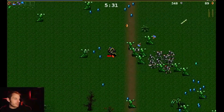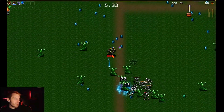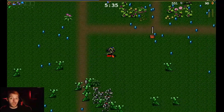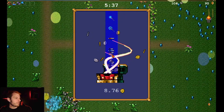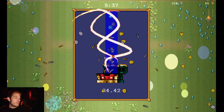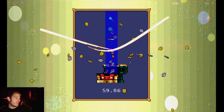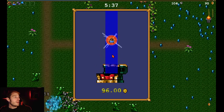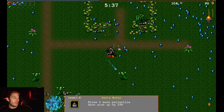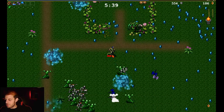I must have killed that blue bat earlier — the circle's gone. Let's sprint — and I use that word loosely — up to that chest. We got another Santa Water; you can upgrade items up to level eight, after which it won't be presented to you anymore.